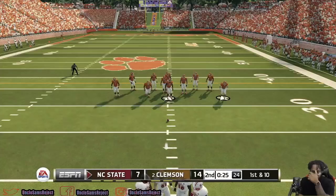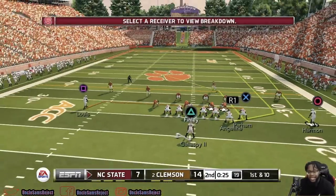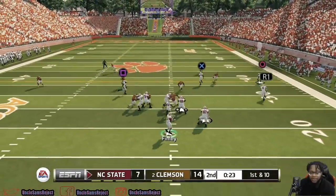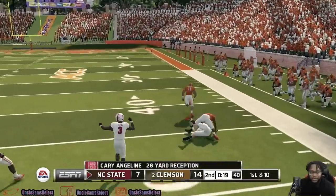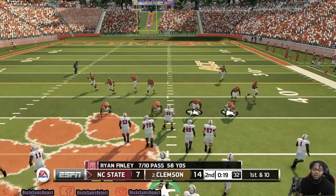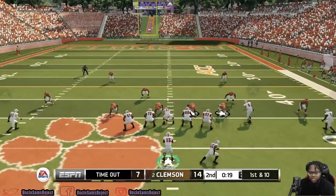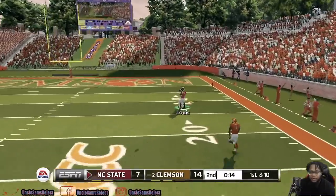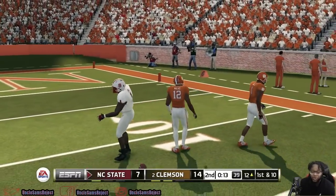Ryan Finley is out here doing what needs to be done, making throws — his tight end just let him down a couple times. He's got Angeline again and goes right back to him — they pick up 28. North Carolina State uses a timeout. Kerry Angeline has three catches for 33 yards — making big plays, but that one drop was very huge. Back pass again, Finley goes deep — one-on-one coverage with Lewis, he goes up and makes a play. What a catch from Steven Lewis.